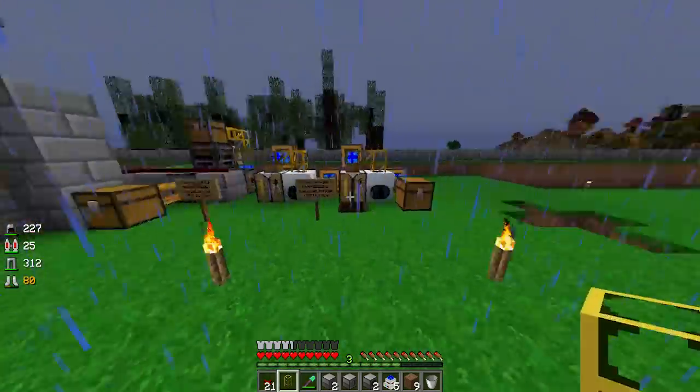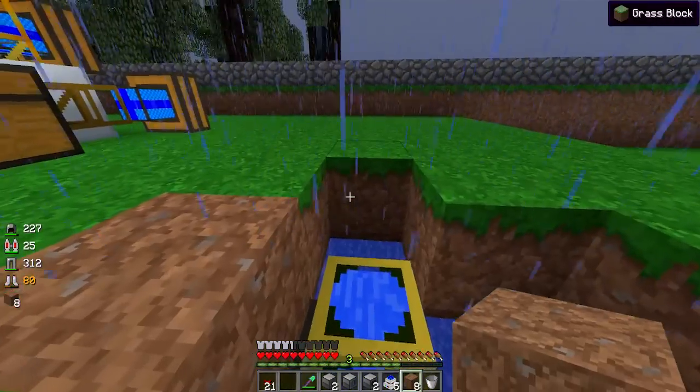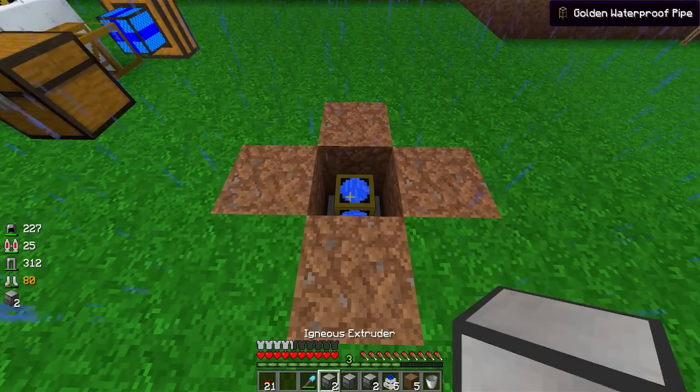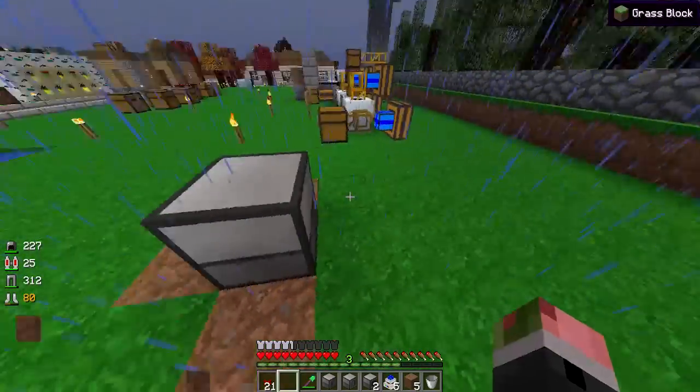The one part I didn't do was anything waterproof, but I have some right here. The reason I have them is because of the magma crucible setups I had. So here is our water generating part. Now we want to do our igneous extruder. We want to use obsidian, so I'll right-click that. The bottom needs to be blue - blue is our water - and it's filling up now. One block of water fills up one at a time, but having two or more fills it up much faster.